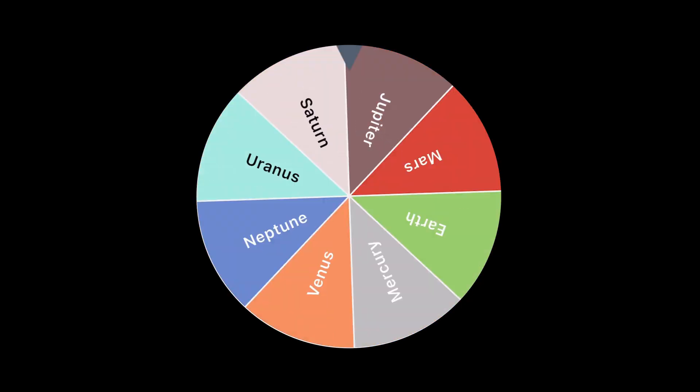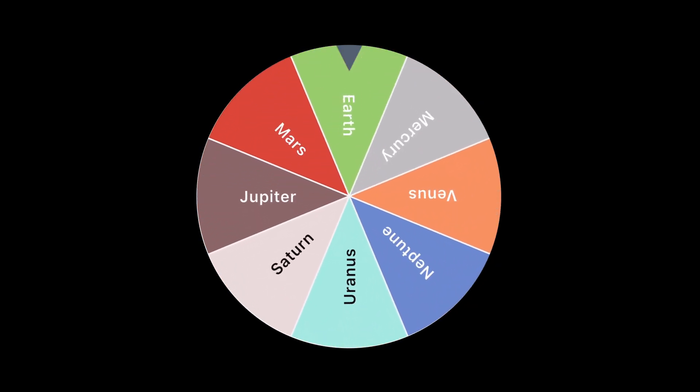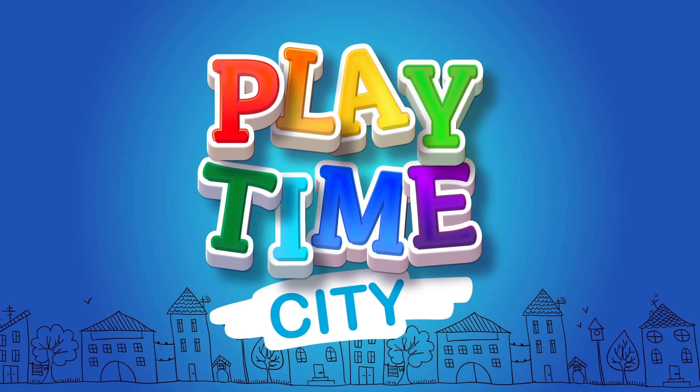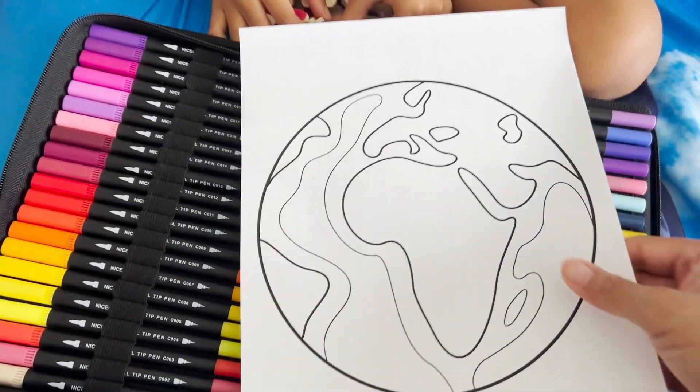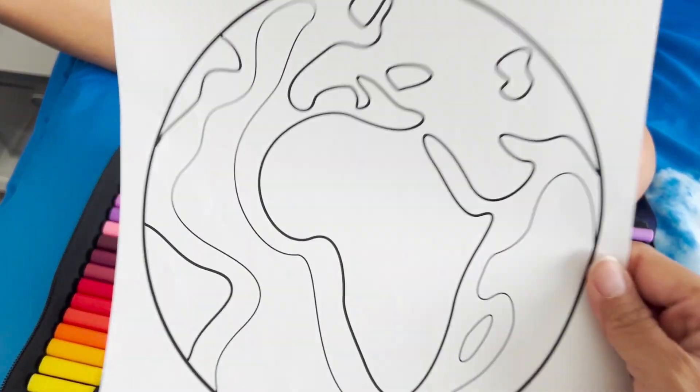We used our decision wheel to determine which multiverse planet we're going to work on today, and it is Earth! Playtime City! The decision wheel said that we're going to work on the multiverse version of Earth. Are you excited? Yeah! Awesome.